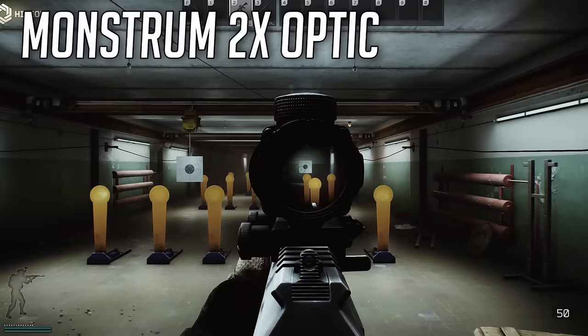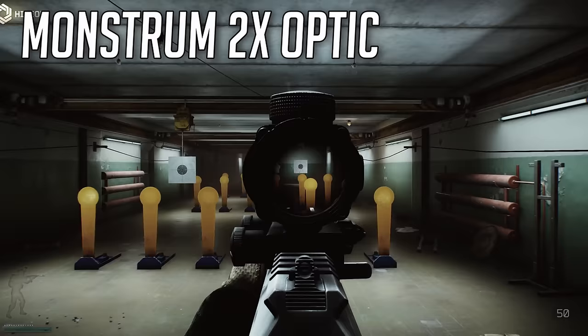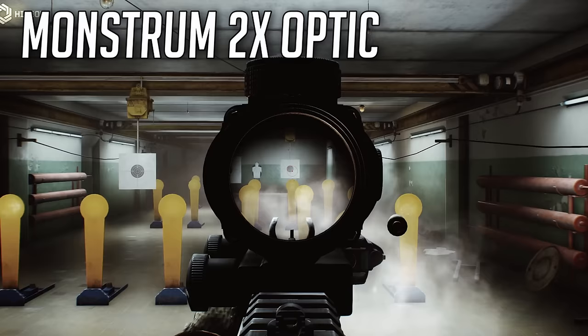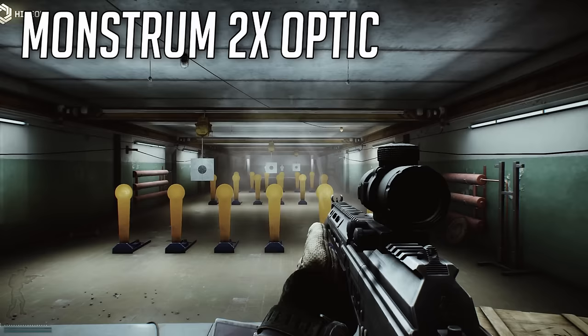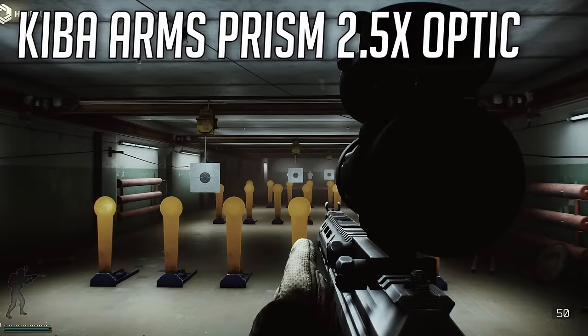The first niche I want to talk about is the mid-range niche - there aren't many optics in this space. First up is the Monstrum, a 2x optic with a black and red dot variation, which is nice for night runs. It has a really nice sight profile and only has that 2x capability, so you're really looking at mid-to-short range engagements. You can pop some further shots at people but it'll really shine in mid-to-short range combat.